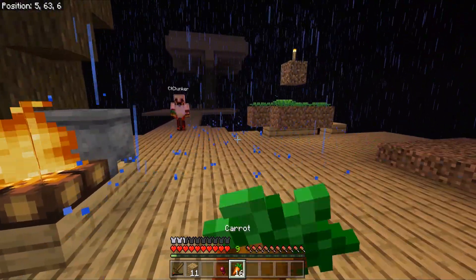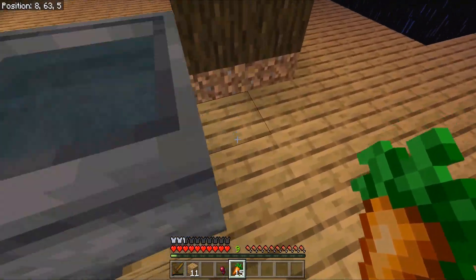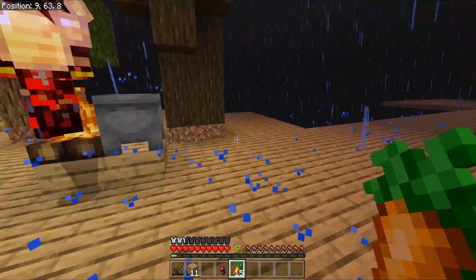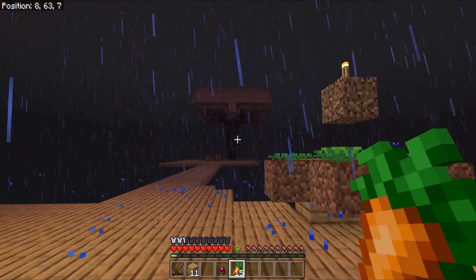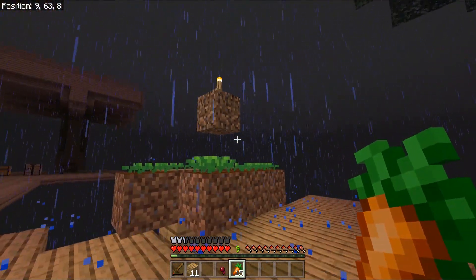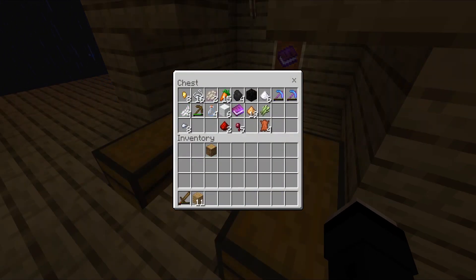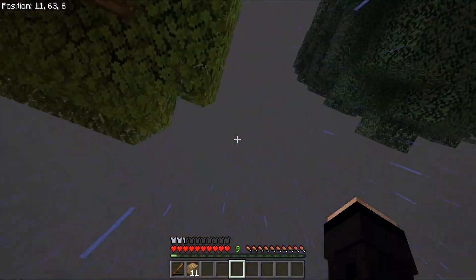I'm kind of glad that zombie dropped the carrot — we killed a lot of zombies and it finally dropped one. Do we need any more water? It's still raining. The longest I've ever seen it rain was like half the day and all night, and it finally stopped once the sun started rising. Imagine it starts raining right after the sun rises and doesn't stop — I wouldn't doubt it. Sometimes Minecraft is really weird like that with its random rain timers.